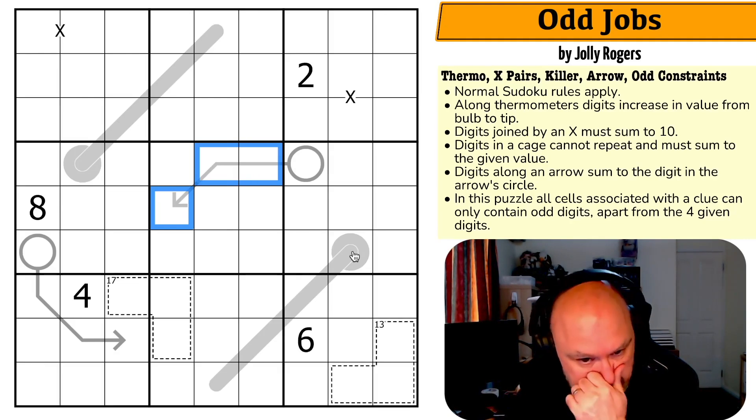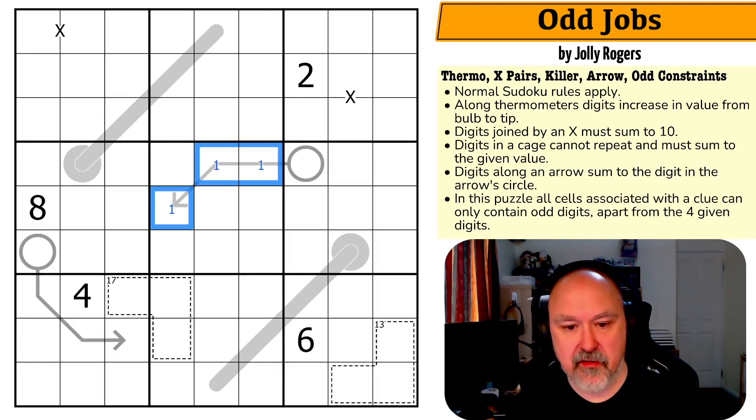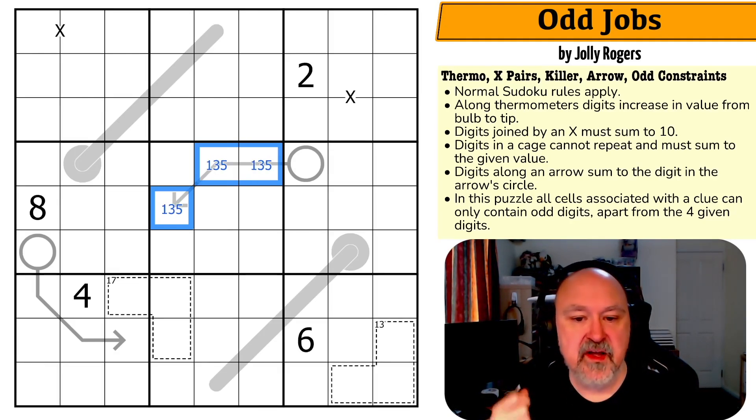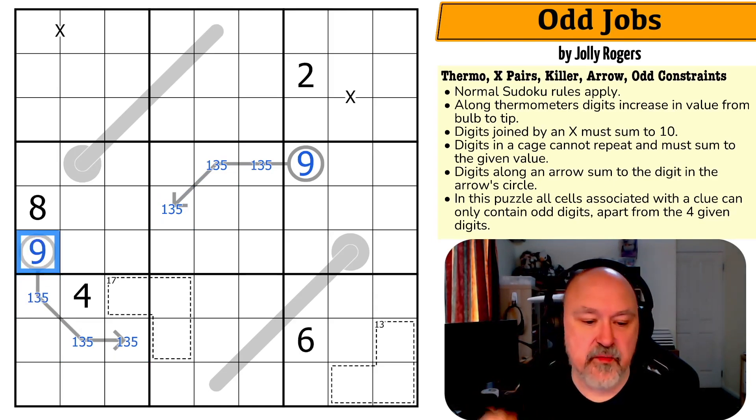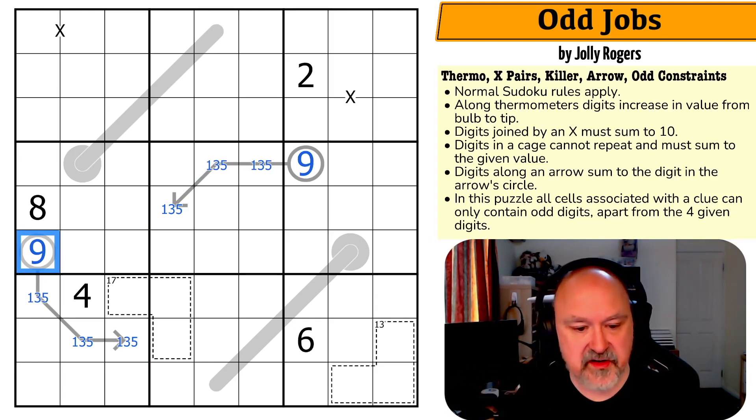I'm going to start with the arrows, because the minimum I can put into the arrows are 1, 3, and 5. Now 1, 3, and 5 — that's 4 plus 5, which is 9. That has to be this, and it's going to be the same down here. These have to be 1, 3, 5 — summing to 9. If I were to do anything other than those three minimum odd digits I would blow the top level, so those are 1, 3, 5, and 9.